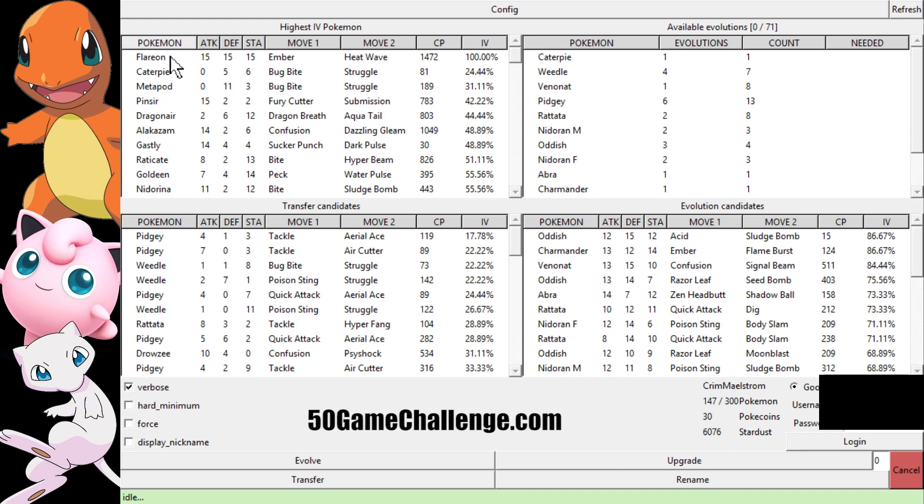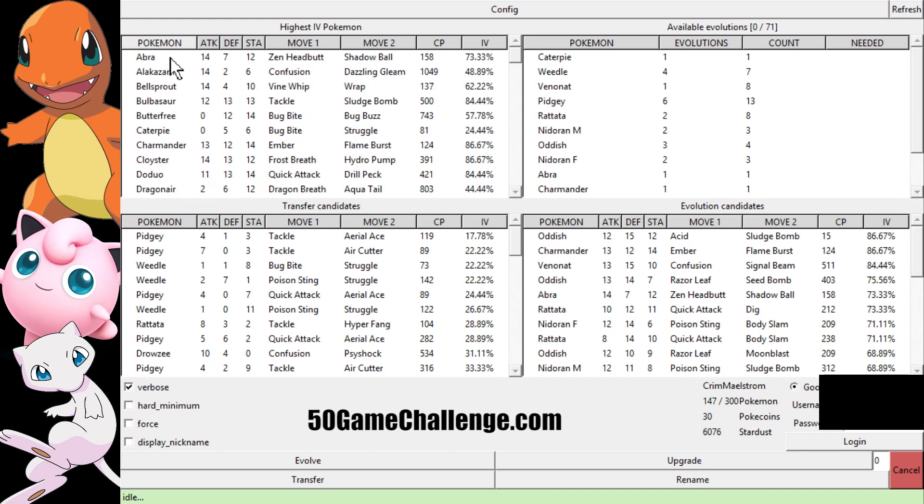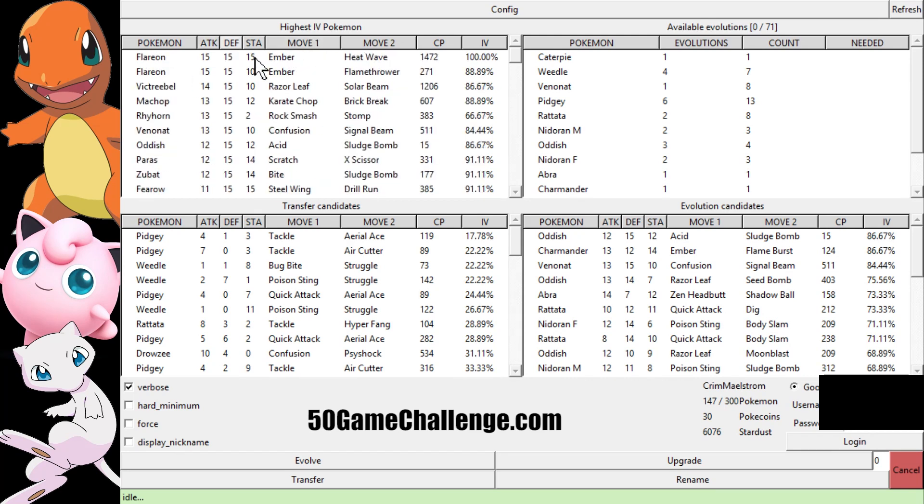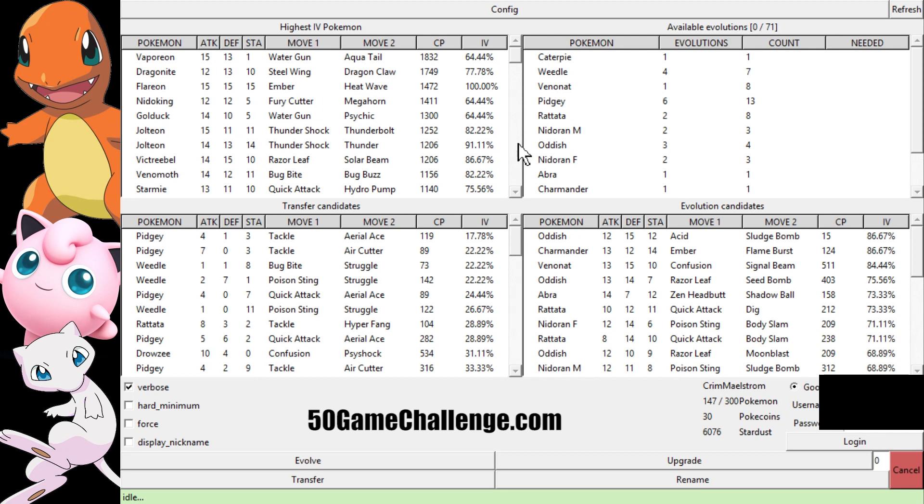You can filter out everything by just clicking these. This is alphabetical, this is who has the lowest or highest attack, defense, stamina, moves alphabetically, and then you can show which is your highest Pokemon in CP or combat power. Right now it's my Vaporeon, Dragonite, and Flareon right there behind him.